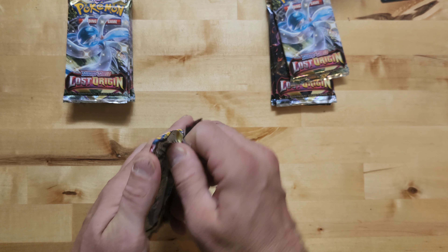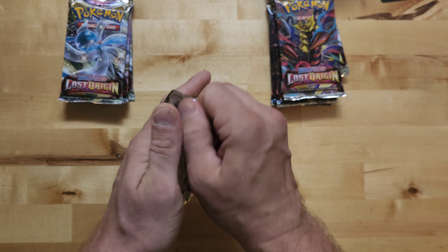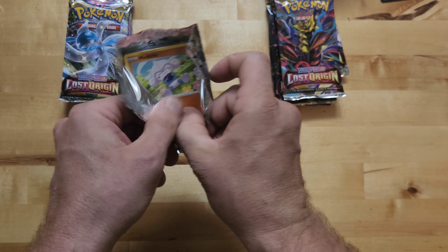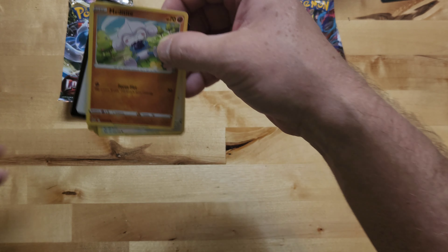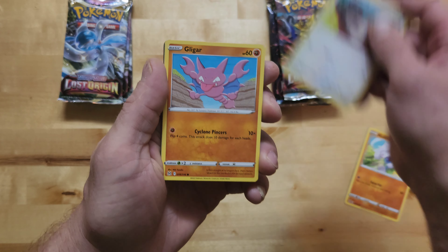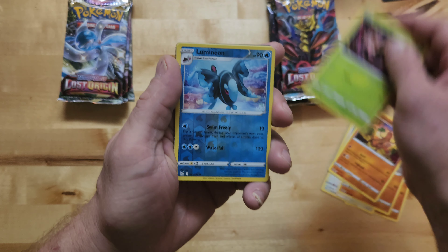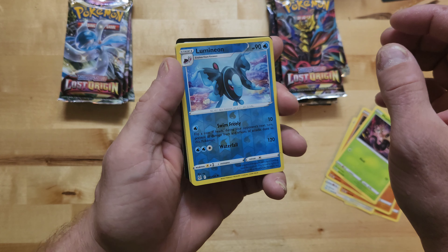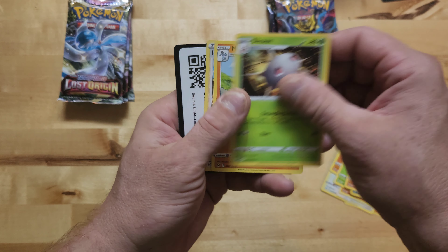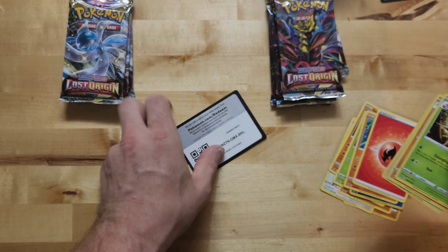We're gonna start with the birthday boy's pack first. This is your birthday Pokémon! Medicham - let's go. Bisharp - so it's kind of looking up. Ooh, I like the foil, that's kind of cool looking. All right so that's pack number one for Joe.